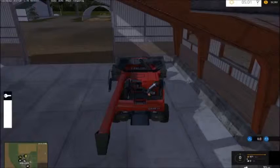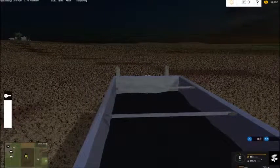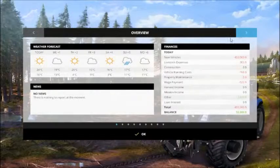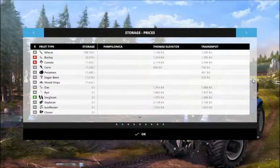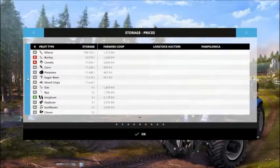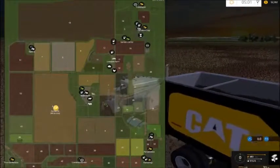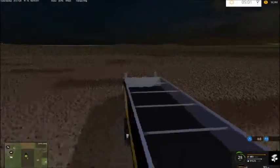I'm gonna take this and sell a load of sunflower. There are zero sunflowers in storage. Let's take a look — the prices are across 1932 and 2095. The best price is the Farm Co-op — I think it's called Farmers North East. We're gonna zip up there and sell this off because I need the money.